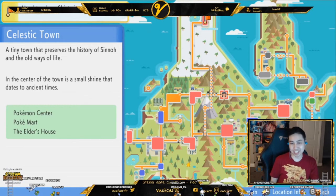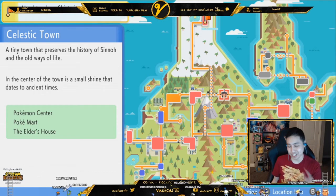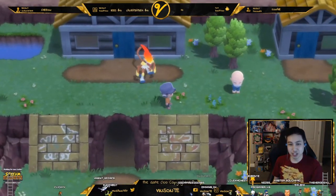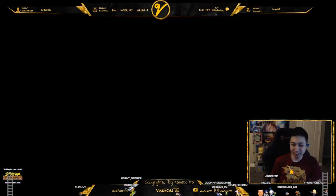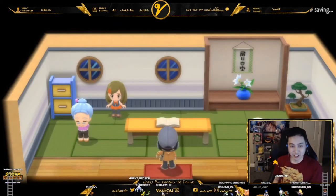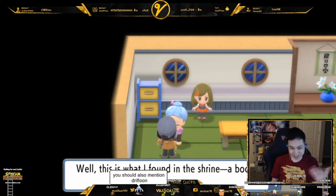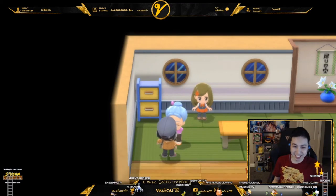One of the ones you will probably need is the other legendary — the one you didn't catch or see in the story. In order to do that, you will go to Celestic Town, go to the back here in this cave in the house, and there's an old lady who will talk to you about the legendary Pokemon. Now you have seen it and it's in your Dex.